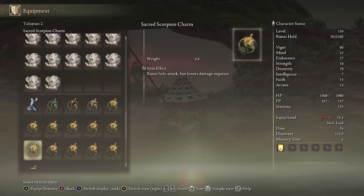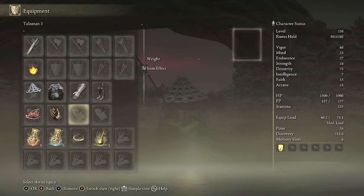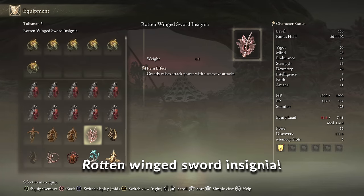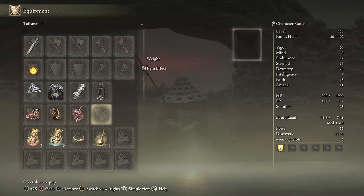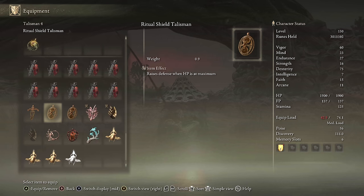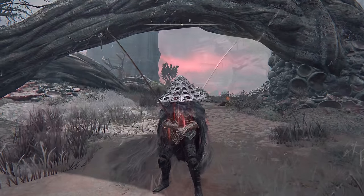For the second slot, Melissian's Prosthesis — five more Dex and successive attack damage buildup. A truly amazing talisman for dexterity builds. On your first run combine it with Winged Sword Insignia, then on your second run grab Rotten Winged Sword Insignia. That's our third talisman here. You could use Lord of Blood's Exaltation, but keep in mind this weapon has very low bleed — you're not going to get a lot of blood loss out of it, though it does give 20% if you do proc bleed. For the last slot, Ritual Swords Talisman for 10% generic damage at full HP.